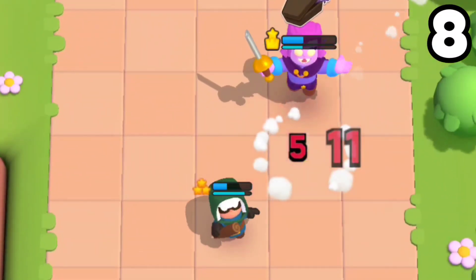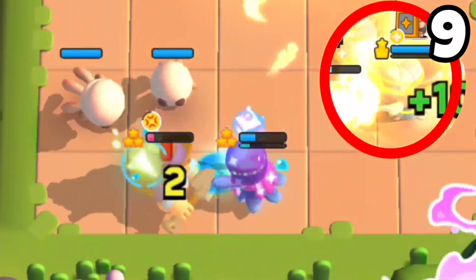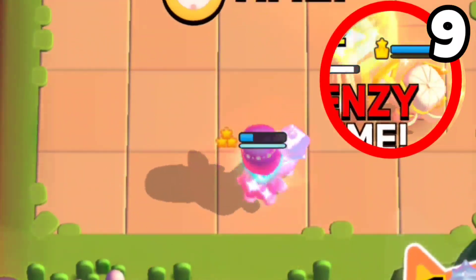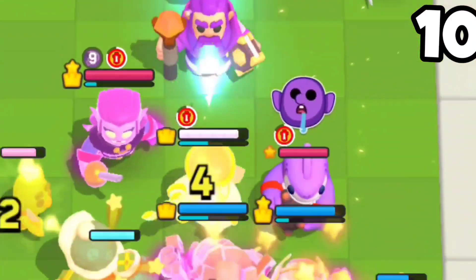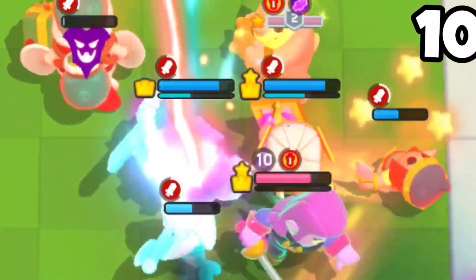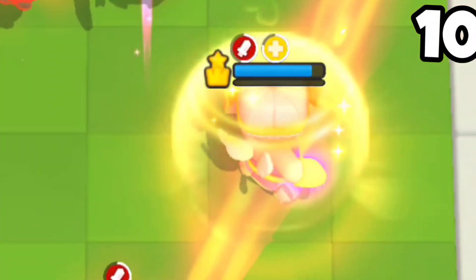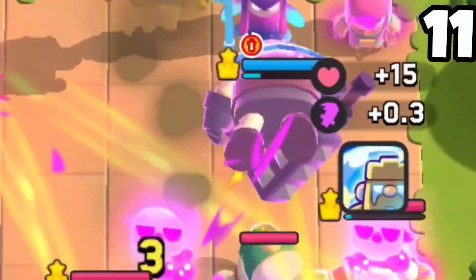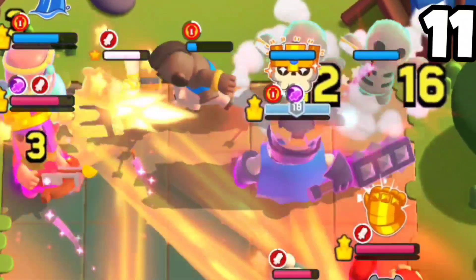All three Archer Queen abilities have different but really important uses. Her first ability lets you deal with comps that aren't aggressive and have low health, so you can recycle her ability quickly and become a menace. Her second ability changes super priority from the closest opponent to the farthest, letting you target backline units like the princess or the opponent's Archer Queen for early control. For her invincibility, use it against super aggressive decks to pull off clutch moments.